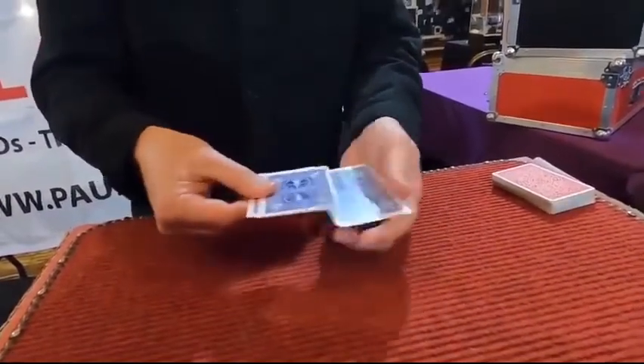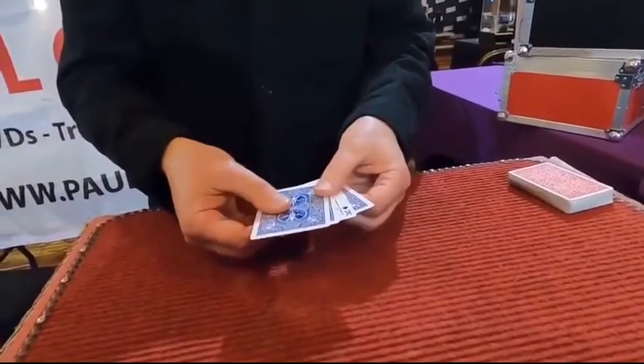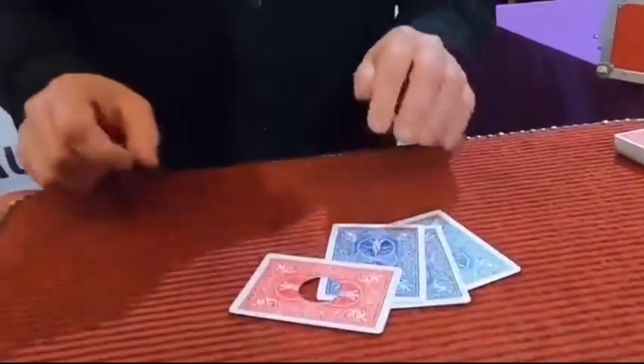I'll leave them all face down. Four face down kings. Correct? No? You're actually wrong, because the king of spades is right there. Now it should be easy to follow the king of spades. Do you know why? It's the only one with a red back, and more than that, it's the only one with a bloody great hole in it. Whoa!